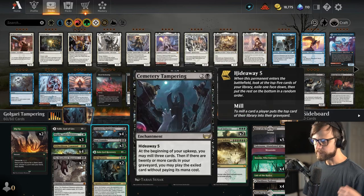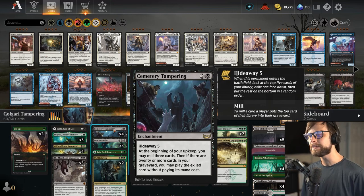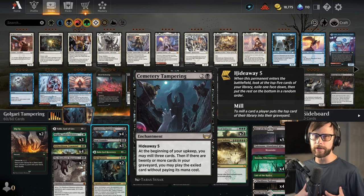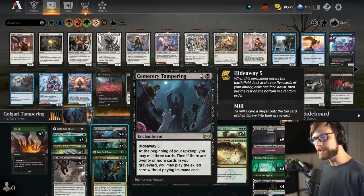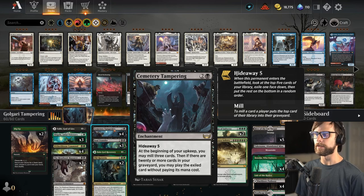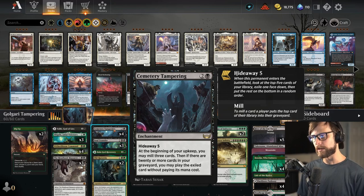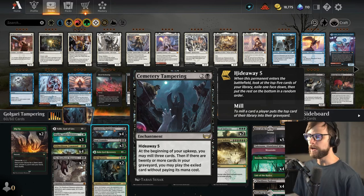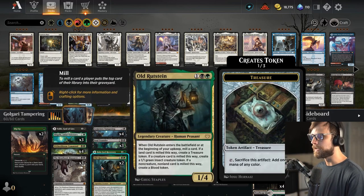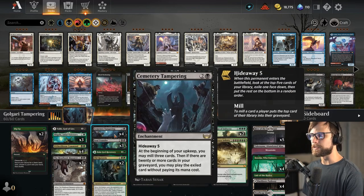Let's talk about today's deck — it's a Golgari Cemetery Tampering deck. Cemetery Tampering, if you don't know, is part of the Hideaway cycle in Streets of New Capenna. It's not a card we've really been able to make anything around until today. This is a self-mill strategy, so we want to get 20 or more cards into our own graveyard, and then we can play the Hideaway card right off the bat. The Golgari theme features Old Rutstein, Witherbloom Command, the Visionary — all helping self-mill our way into a freebie card.